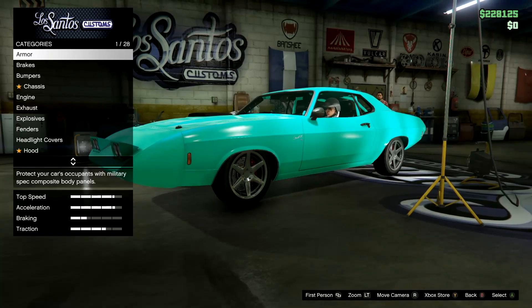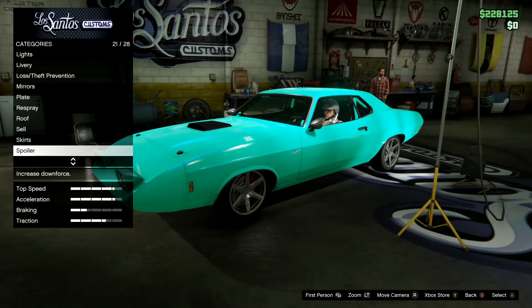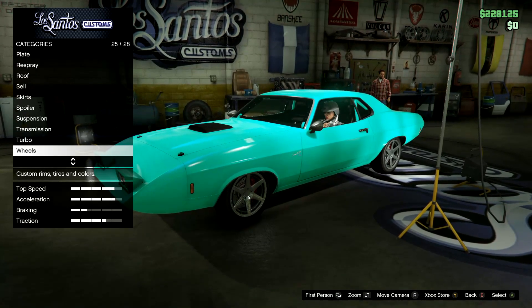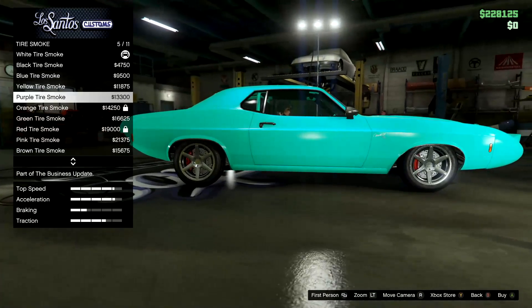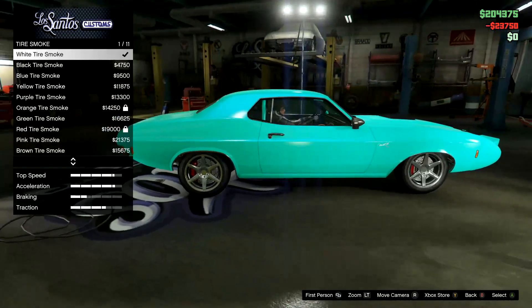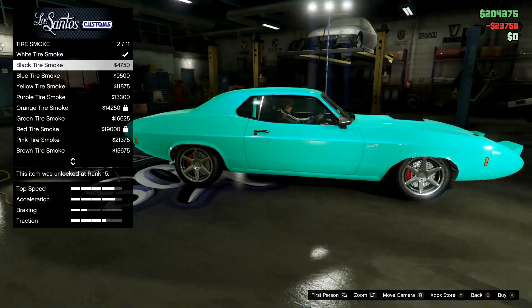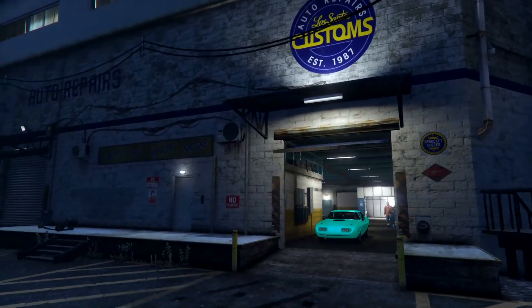Once you've gone in there, scroll down until you see Wheels. Go to Tires, then Tire Smoke, and scroll down until you see Crew. Press it — it's going to say you've got white and crew, which is a bit weird and kind of glitchy, but that's normal.